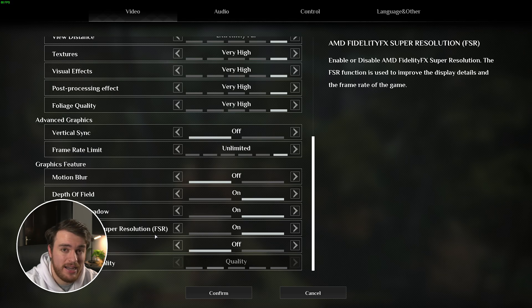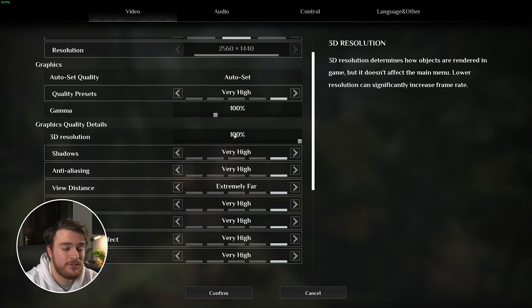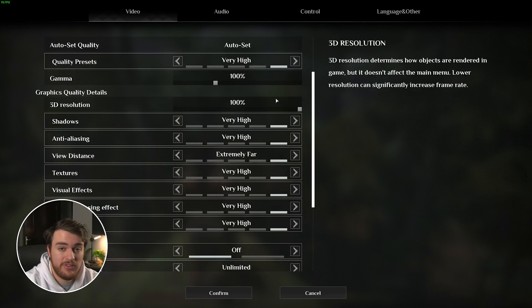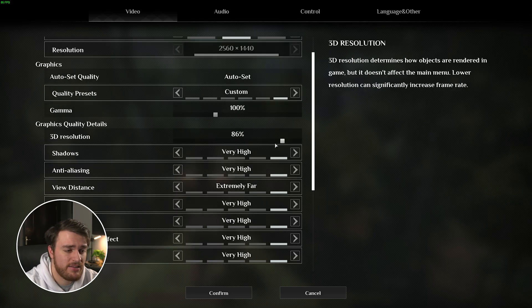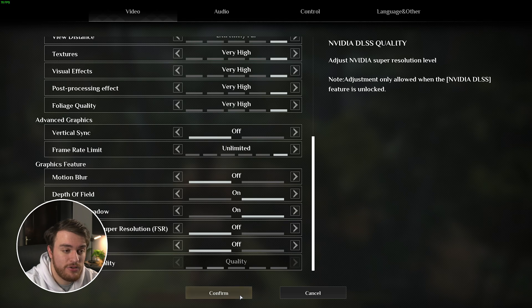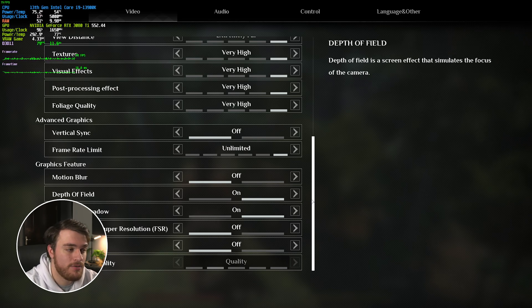While AMD FSR is on by default, it doesn't actually do much — scrolling up, you'll see my 3D resolution is set to 100%, so I've essentially told my PC to upscale native quality gameplay into 100%, meaning it's not really doing anything. If you were to crank the resolution down to around 80-something percent, this is the same as setting FSR to around the quality setting. Around 70% would probably be balanced, and 50% would probably be performance. I'll leave this on 100% and disable any upscaling — FSR and DLSS — just so we can see what kind of native performance we get in the game.